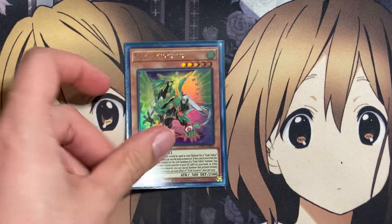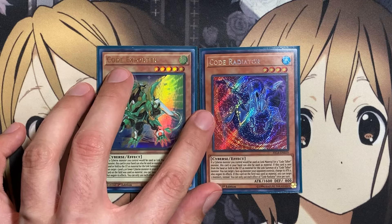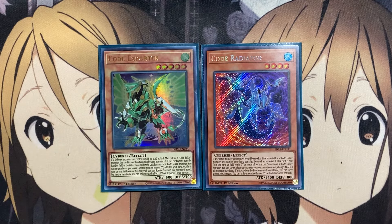Also the one copy of Code Exporter and the one copy of Code Radiator — same card effects as Code Generator and Micro Coder, being able to be used from your hand as link material for a Code Talker. With Code Exporter, being able to target a level 4 or lower Cybers in your graveyard, add it to your hand, or if it was on the field, special summon it instead. So more recycle material from the graveyard. And then being able to weaken your opponent's monsters with your Code Radiator, being able to do two monsters instead if it was on the field.